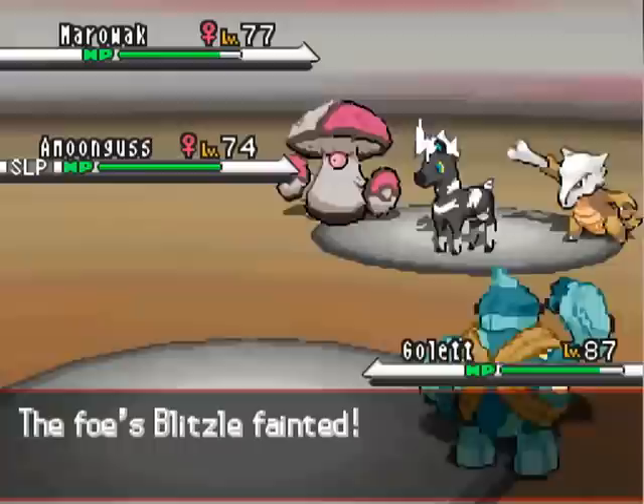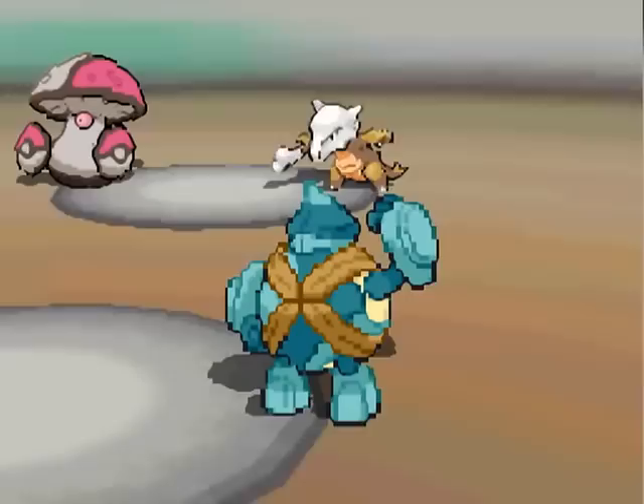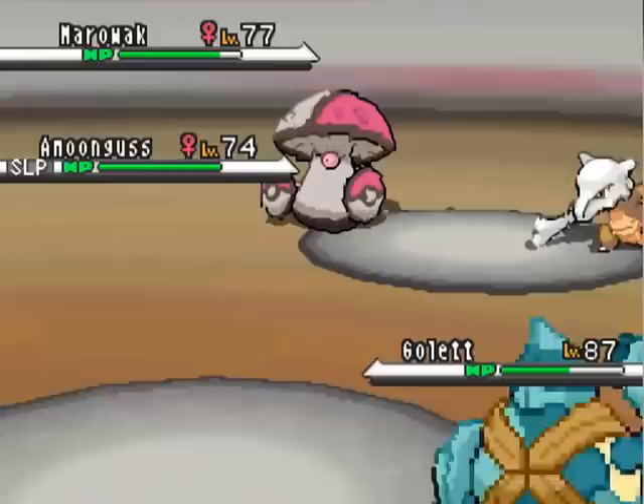Yay! Down goes the Blitzle! My opponent actually might be down to his last two Pokemon, and neither of his Pokemon can hit my Golurk. I go for Iron Defense just to try to negate those Leers — thinking eventually Hitmontop is going to have to come over here, and when that happens, I'm not going to like it. And then — Marowak actually has Bulldoze. It had Bulldoze all along. Sad pandas.